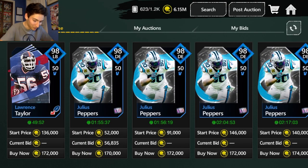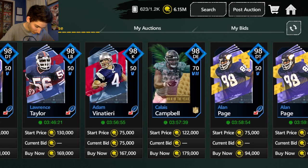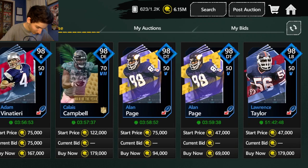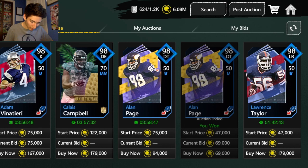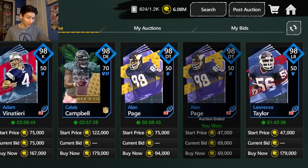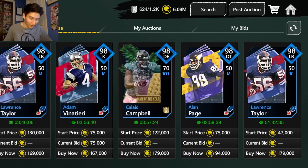I just wanted to record this just in case he was bought. Also the sniping filter just dropped — this is a snipe right here, 169k. 69k on that card is really good. Venetary, not really — the 94 a little bit. But 69k on that page is really good. This is the filter that you saw in my video earlier.